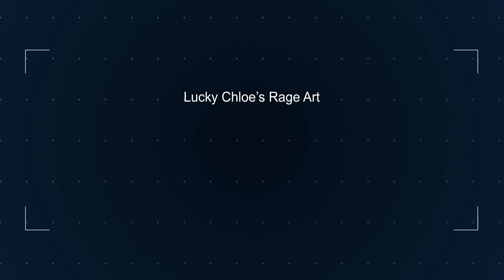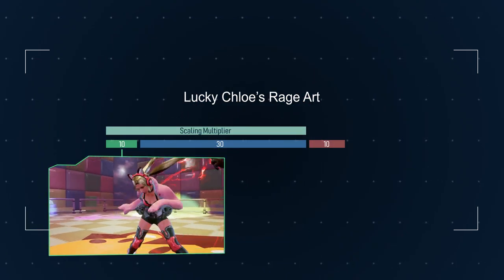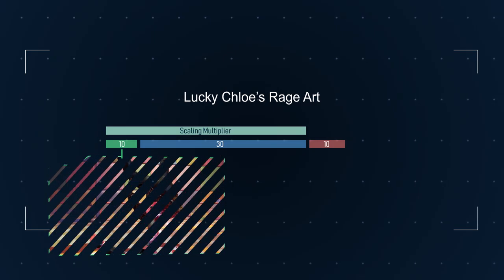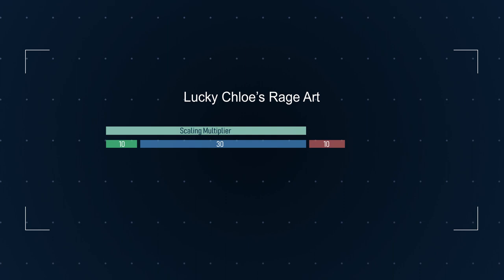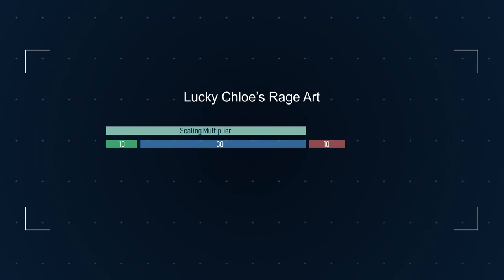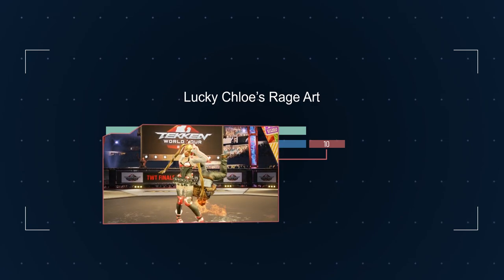Lucky Chloe is the only one with a 3-chunk rage art layout. The first chunk does 10 damage and can get affected by counter hits. The second chunk does 30 damage. And the last chunk is a 100% scaling chunk which, depending on how well she does her rage art, can do 10, 20, or 25 damage.